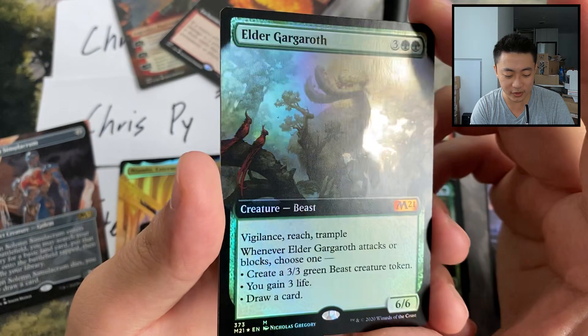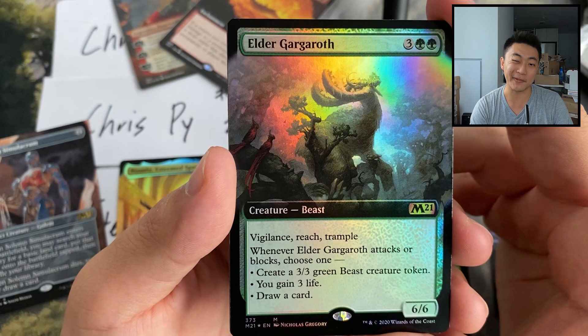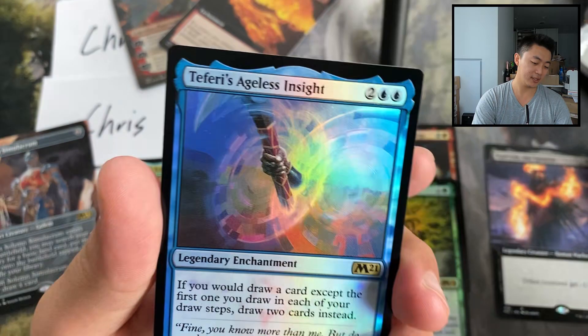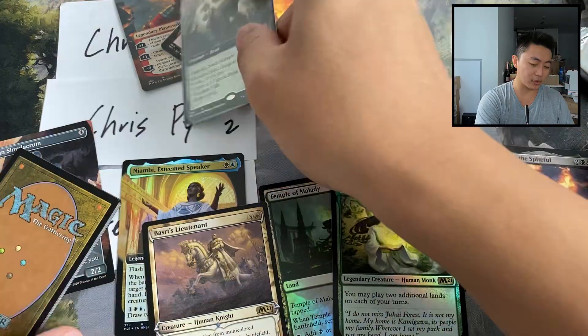The keyword soup on Elder Gargaroth is ferocious. Would you trade vigilance, reach, and trample for haste? I'd probably do that honestly — haste is so powerful. Get that immediate value, knock out a planeswalker, knock out a Teferi or whatever. Haste is just so much more powerful, which is why Questing Beast looks insane.